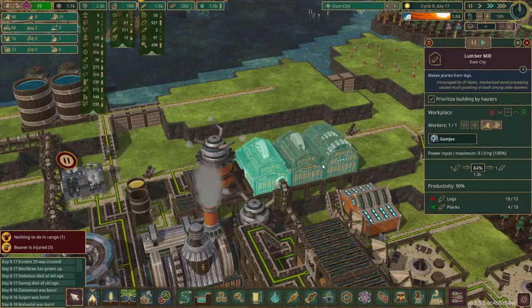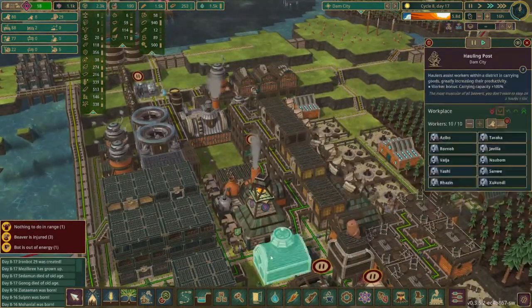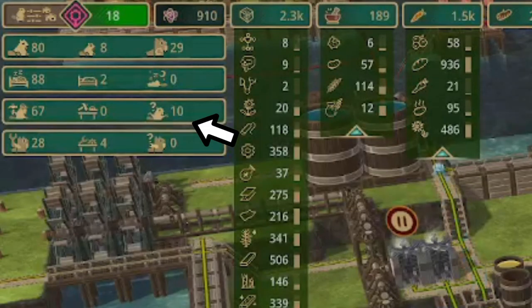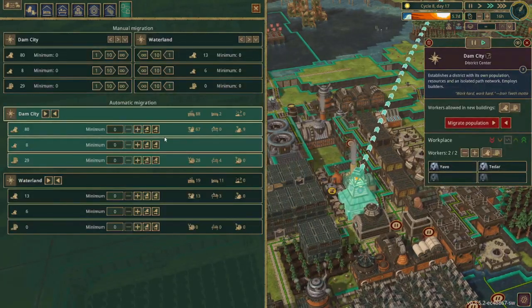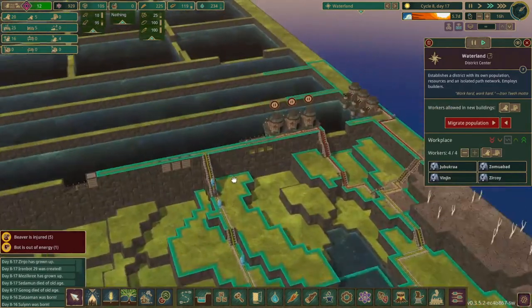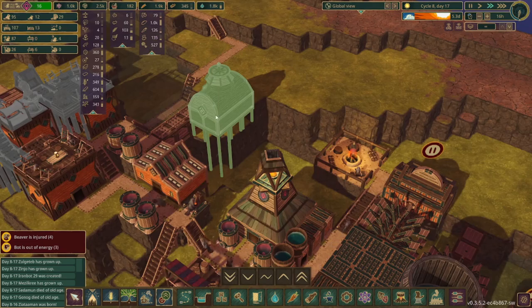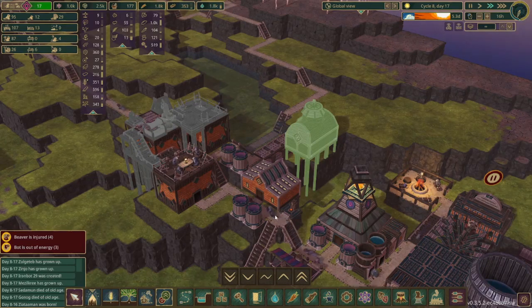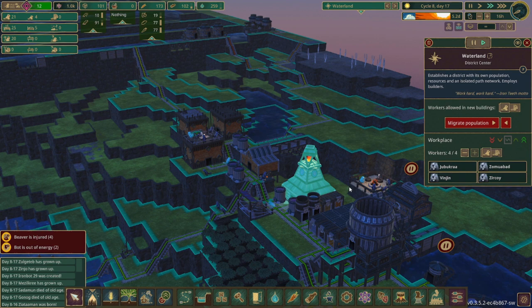It looks like we have four unemployed beaver bots so let's try and find something for them to do. We're doing really good on gear so we can switch that, which means we could probably put the beaver bots in here. Now we have a bunch of unemployed beavers — we could actually migrate them to the next district because they are in need of some workers. These guys have some unemployed beavers so let's unpause this and go to hauling posts, because that will help construct some stuff and also help get things moved around more efficiently.